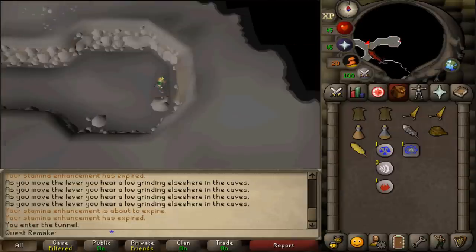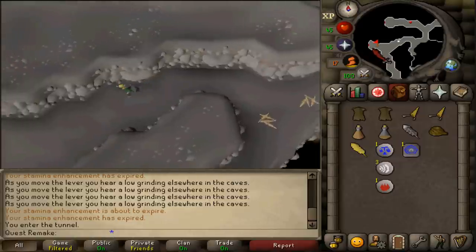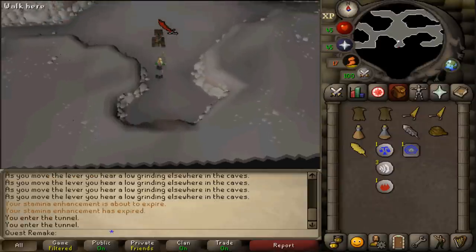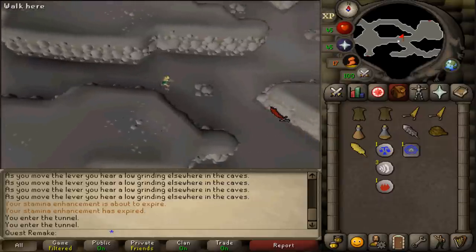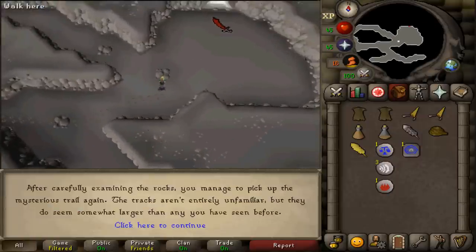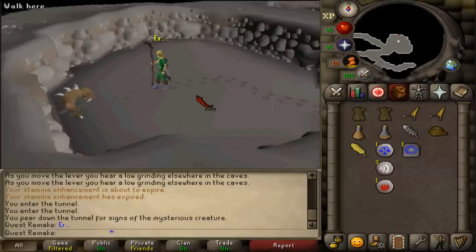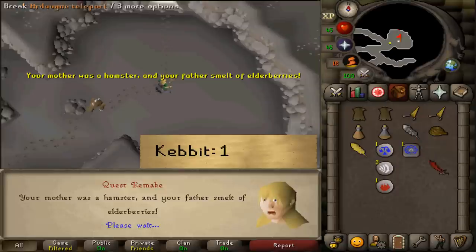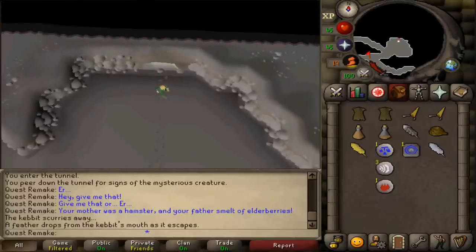Exit and go a bit south-west, then keep running south-west until you see another dungeon sign — not the north-western one but the western one — and enter that tunnel. Just a bit north, inspect the pedestal and you'll find some footprints. Go east until you see some rocks, inspect them, then inspect more rocks a bit north-east. A bit further north-east you'll find an opening. Inspect it and a level 13 kebbit will spawn. You can kill it or just right-click and threaten. Select option 1 and it will give you a silver feather. Be sure to pick up the silver feather in front of the opening, then exit this cave.